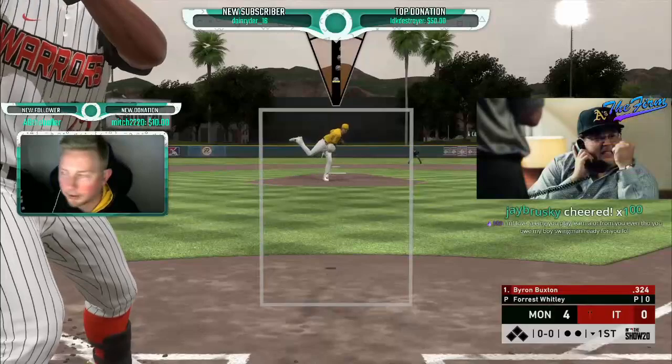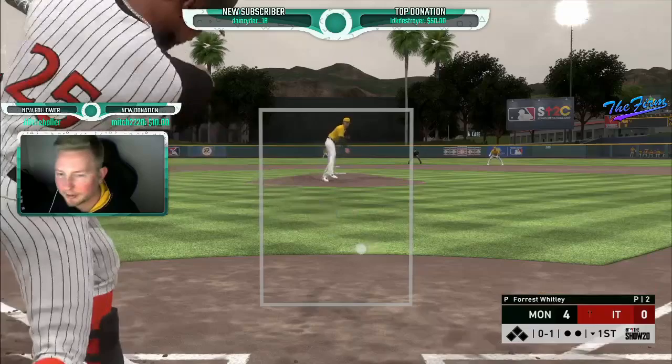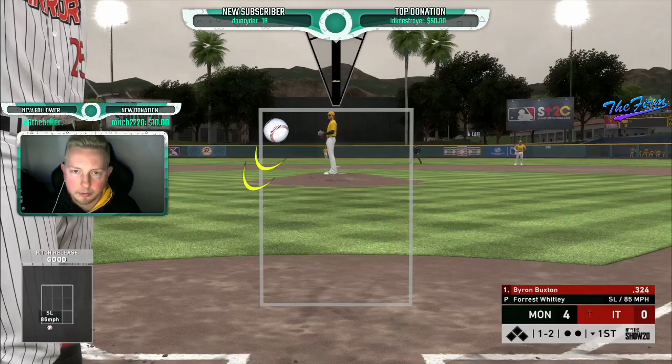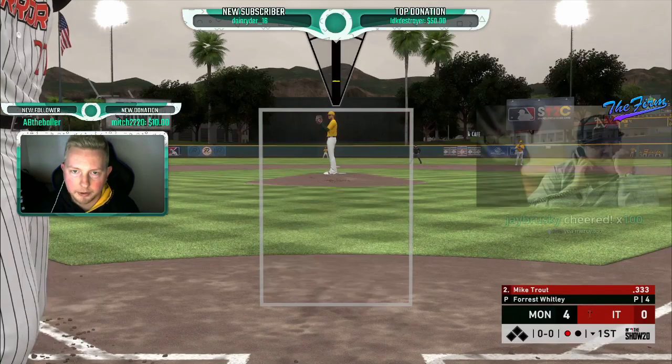Do I recommend Kopech? I haven't used him or faced him honestly, but he looks nasty. The sinker doesn't have a lot of break — it's kind of concerning, but it works though. 97 miles an hour — maybe it doesn't need break, chat.